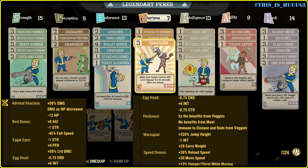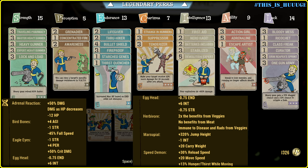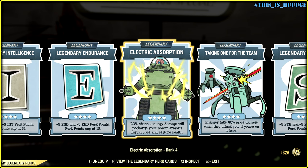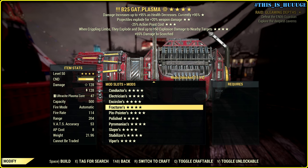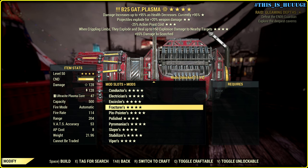Speaking of legendary perks — Electric Absorption, Taking One for the Team, and legendary specials. So, here we're going to use the Scanner legendary modification. It says AP cost of VATS attacks reduced by 10%, up to 50% on full stack. I'm gonna have full stack. All legendary modifications are exactly the same for all pieces of my power armor. Overeaters is still the king, and plus 2 endurance per piece is probably the best solution. For the 4-star legendary modification on our weapon, let's try Fracturers — because it is so overpowered and so fun to use.